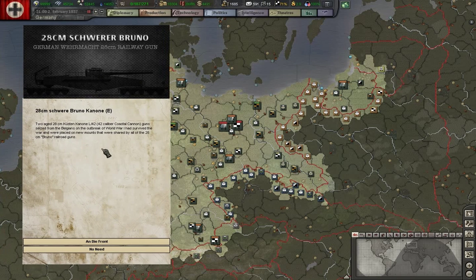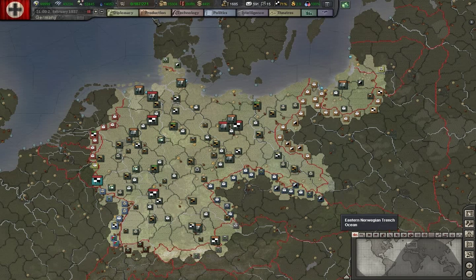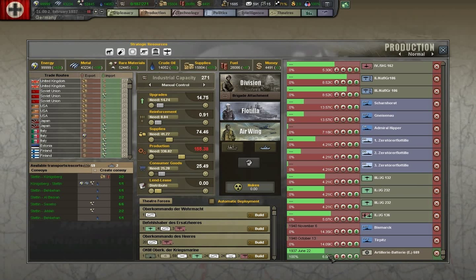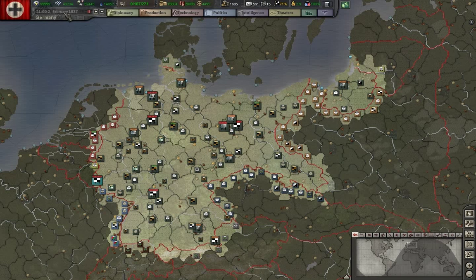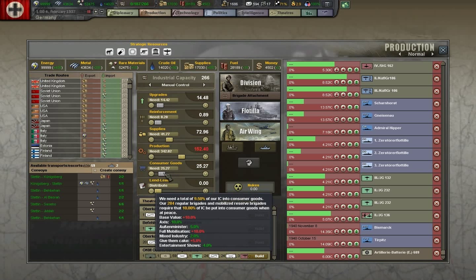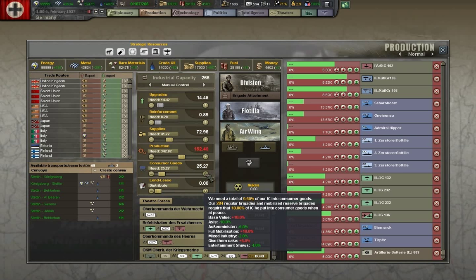Now we're getting into the railway guns that Black Ice has added, so yes, we want these. Not sure just how many we will need or just how effective they will be, but we want them in production. As you can see, they've already come halfway produced, so instead of having to try to build ours later at full cost, we'll make sure we have a reserve of these.